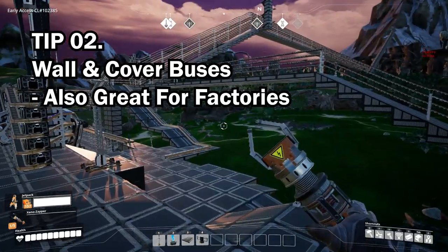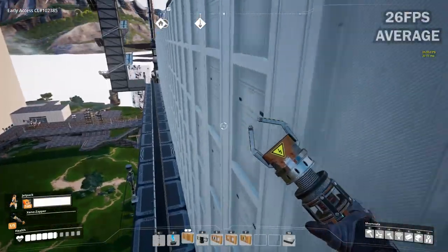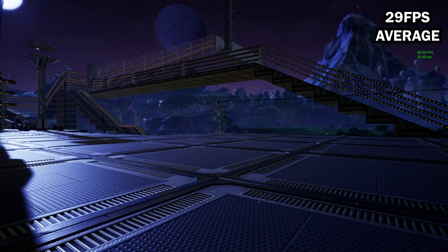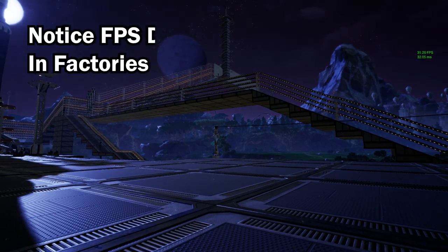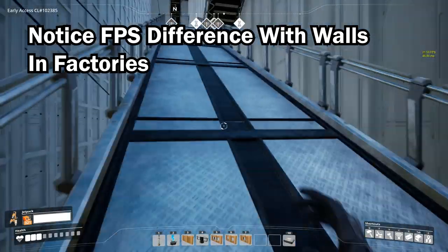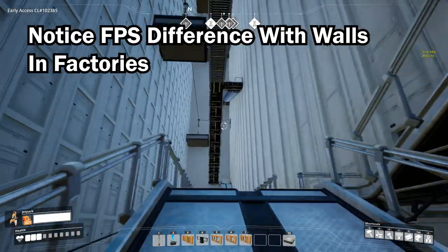Tip number two: encase all conveyor buses with walls, floors, and ceilings. It may not be the prettiest, but it does reduce rendering, and since the recent update it has made a big change to frames per second. Also keep conveyor buses to a minimum. For longer distances, use alternative transport like trains — it's buggy, but it does help relieve pressure on your frames per second.